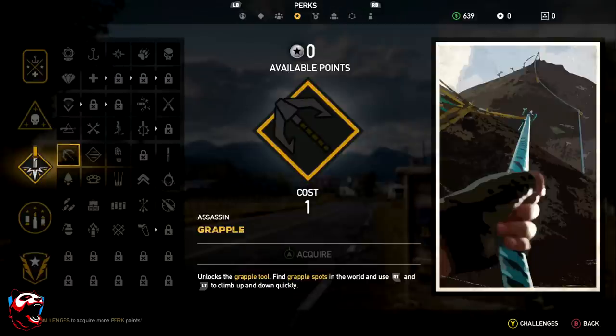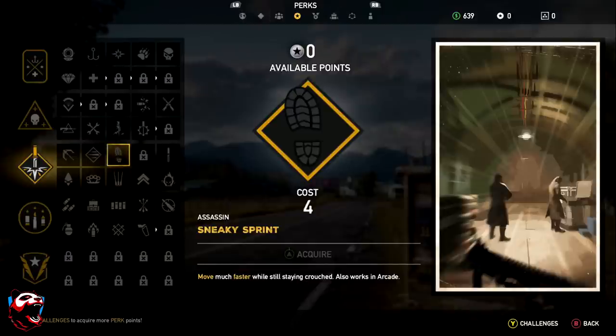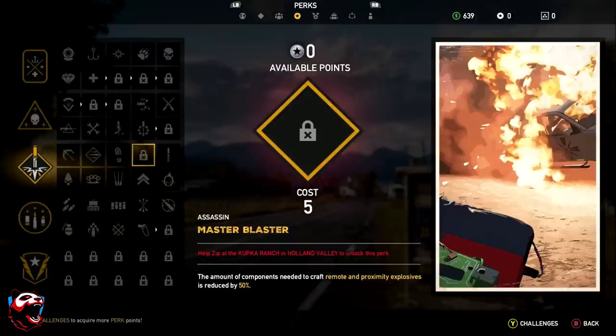Nimble Fingers makes it quicker to craft items, sabotage or booby trap vehicles, disable alarms, and open safes. Sneaky Sprint lets you move much faster while remaining crouched, which is great for navigating the map stealthily without being heard — even if you just want to reach an area without being spotted rather than kill someone.